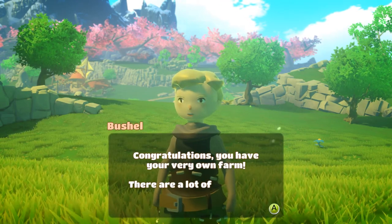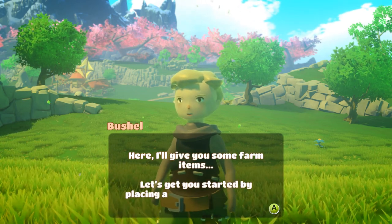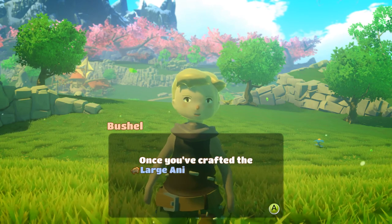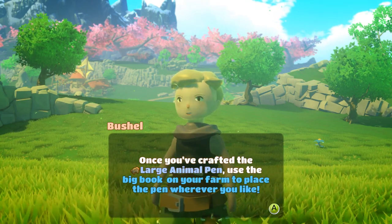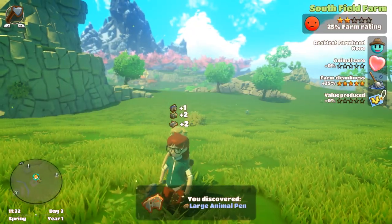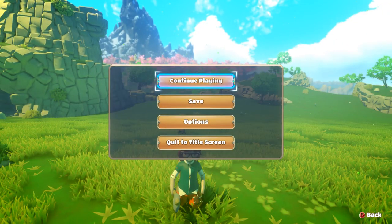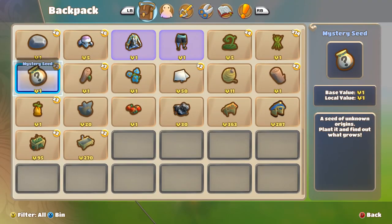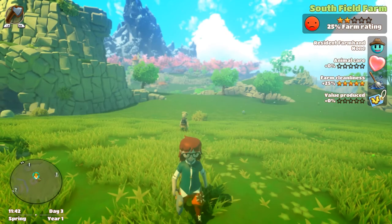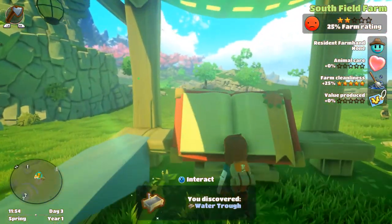Congratulations, you have your very own farm. There's a lot of things you can do with a farm. Here, I'll give you some farm items. Let's get you started by placing a large animal pen. Once you've crafted the large animal pen, use the big book on your farm to place the pen wherever you like. Wait — do I have stuff in my inventory? Like I'm so confused. Do I craft it? No, I have stuff here. Okay so he literally just gave me these things. I guess this is the big book.